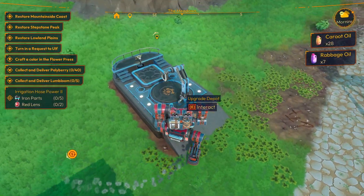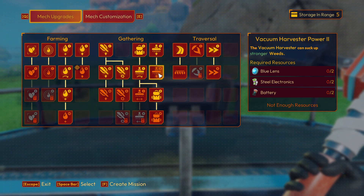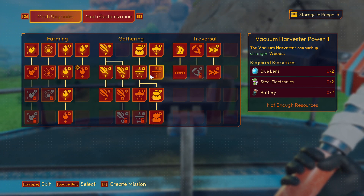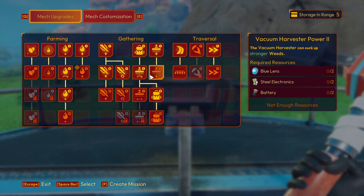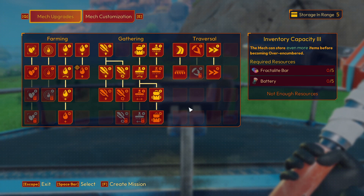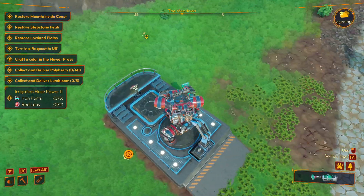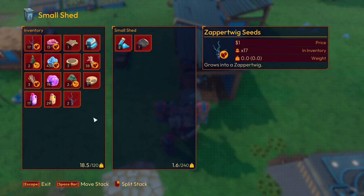So we were looking for how we're gonna get chromatic oil and I don't know what that is or how we're gonna get to it. I wonder if maybe a stronger vacuum is what we want. We need more iron for it, because the batteries and the blue lenses aren't an issue. That leaves me very curious as to what I might need to do. There is a place that has stronger weeds that we need to get. But first things first, let's go ahead and dump some of this stuff off.